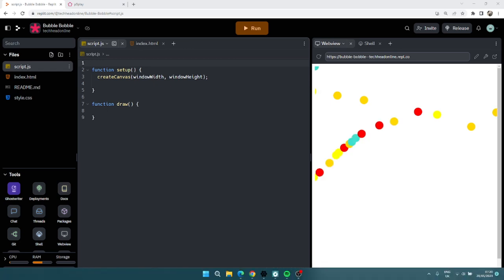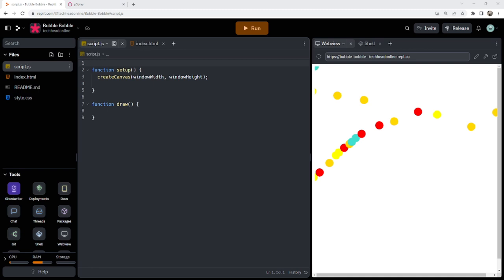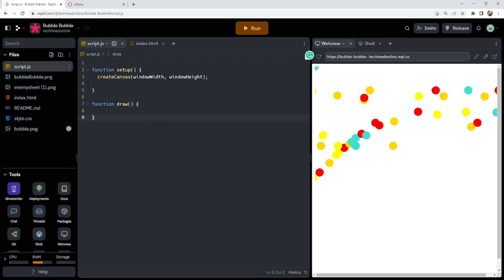What's good about these jsDelivr links is that it just downloads the library every time by finding it online, rather than you having to worry about downloading libraries manually. You can still download it manually if you want — it's entirely up to you. I've got some images we're going to want to use: a sprite sheet for the enemy, our player character, the bubble, and I've even got the music.